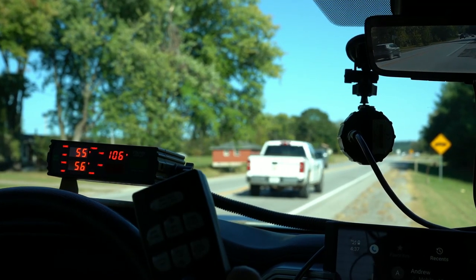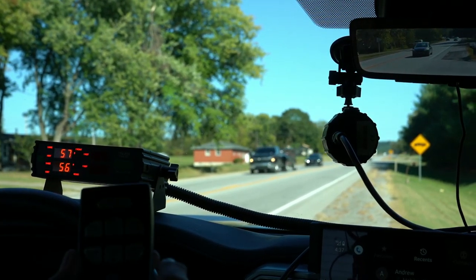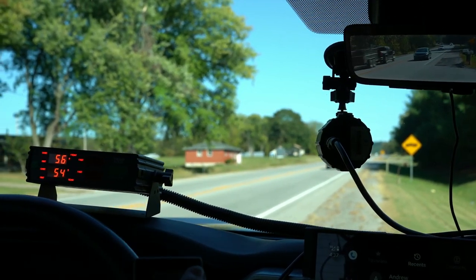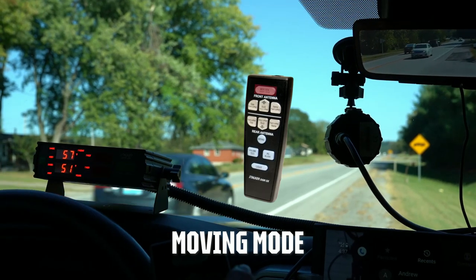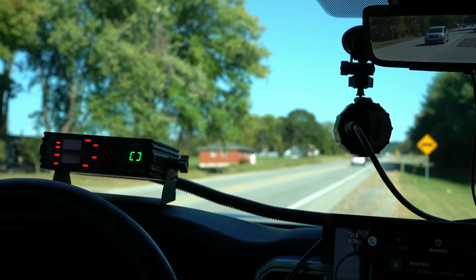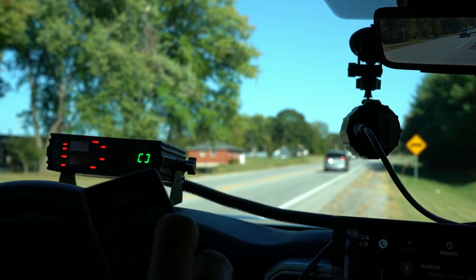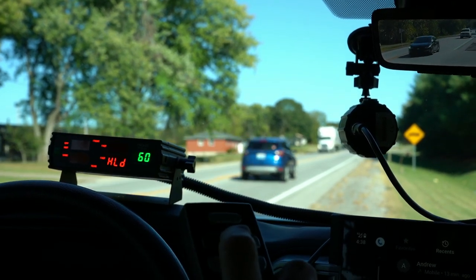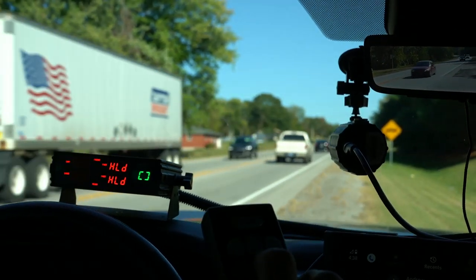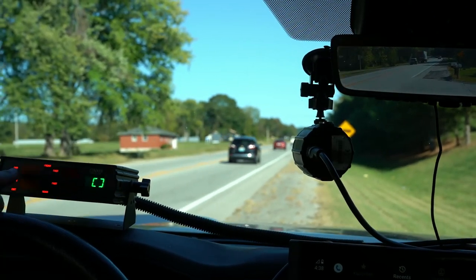Now we're going to go ahead and go moving. To do that, we're going to hit the top button to switch from stationary to moving mode. It's not showing a patrol speed yet because I'm not moving. Notice you can also turn off one or both antennas, or turn them both on.